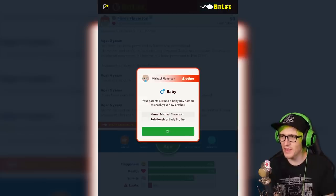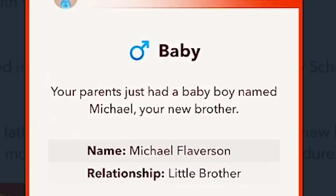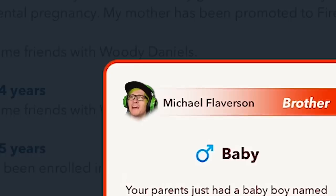Michael Flaverson. Oh my god. I think my freaking parents are doing the challenge because I already have like a bunch of brothers and sisters. Your parents just had a baby boy named Michael. It is me. I am here.